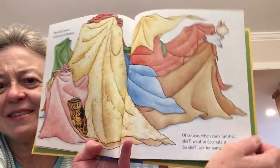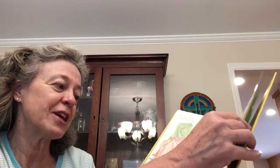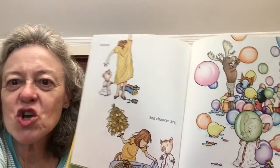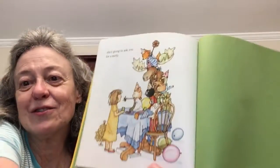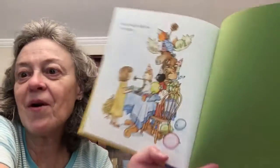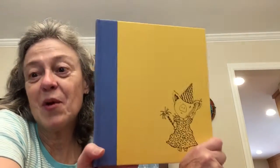And then she'll make a fortress out of the blankets. Making forts out of blankets is fun. And of course, when she's finished, she'll want to decorate it, so she'll ask for some — guess what? Balloons. And chances are, if you give her some balloons, she is going to ask you for a party. So cute — they're having a party. I think they've had a party all day, going to the street fair and everything. This is 'If You Give a Pig a Party.'